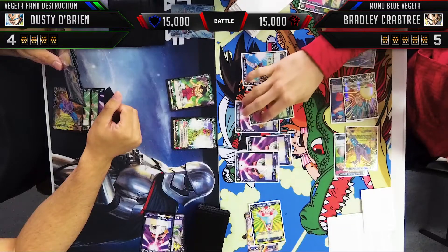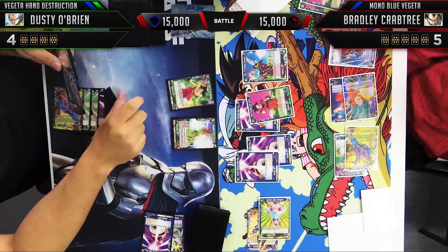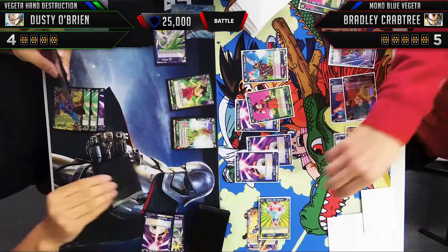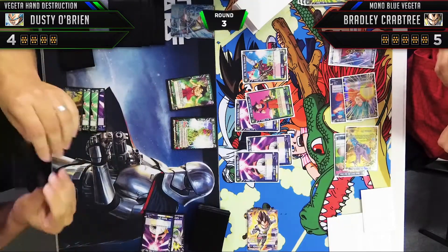Bradley combos with a Bulma to bring his attack to 15,000 — so it's 15,000 versus 15,000. This is extremely smart play by Bradley, taking advantage of these one-drops as a second hand and putting pressure on the Hand Destruction deck. It's an excellent move. I had to use my Piccolo to go up to 25,000, but he put so much pressure on me just with cards he's already getting value from.